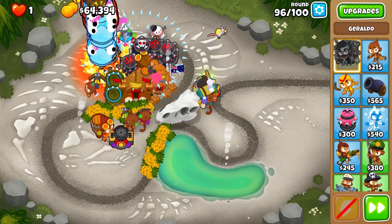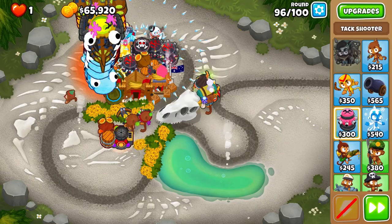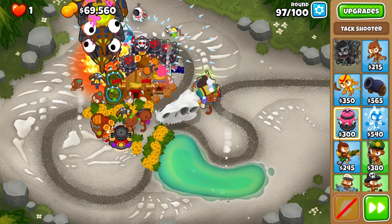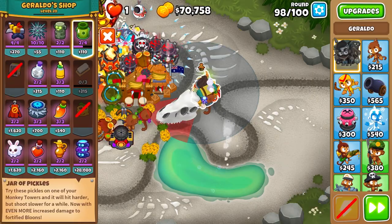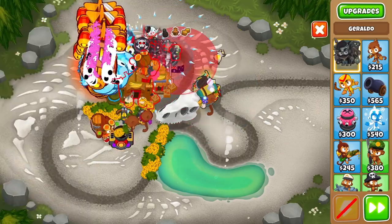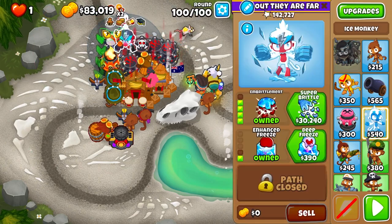We can get the upgraded sharp stones — they're really really good on these tack shooters — and then you can also pickle them too. You can use all of the other items. I'm going to be ending this with quite a bit of cash spare, so this strategy is really really powerful. Two things I recommend that I didn't get here: a first strike for round 100, and a first strike plus sabot for the DDTs on round 99.